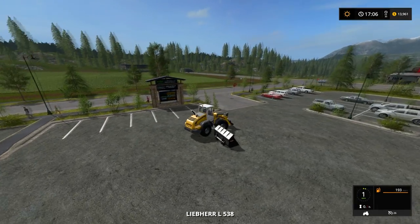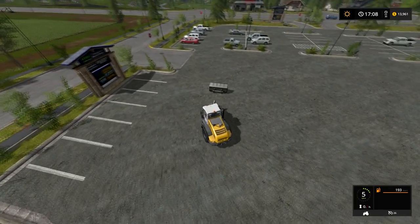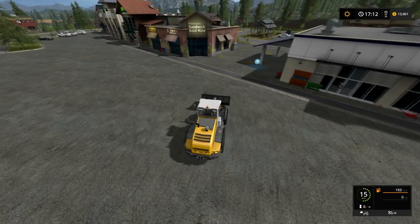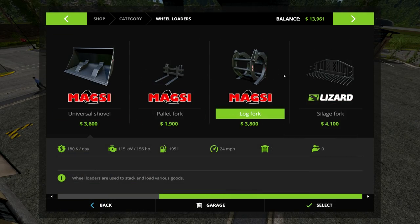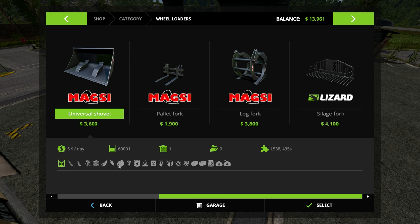Welcome back to Farming Sim 17. We're back at the shop - at the end of last episode we took the wheel loader to the greenhouse farm. Someone commented that the silage fork I was looking at also does manure. I didn't even look at the types of things it picked up - it does grass, hay, straw, chaff, manure, and silage.